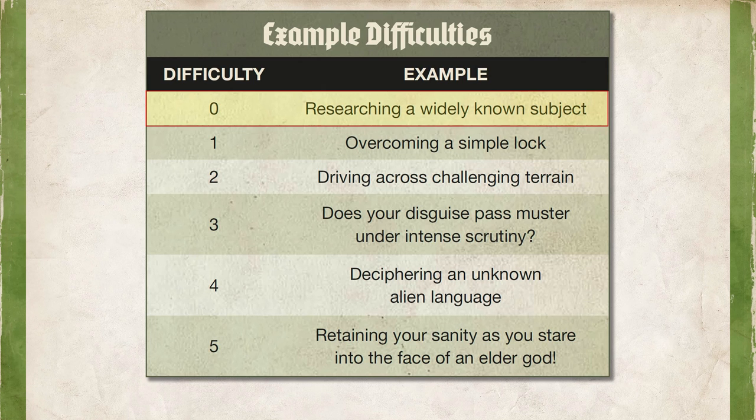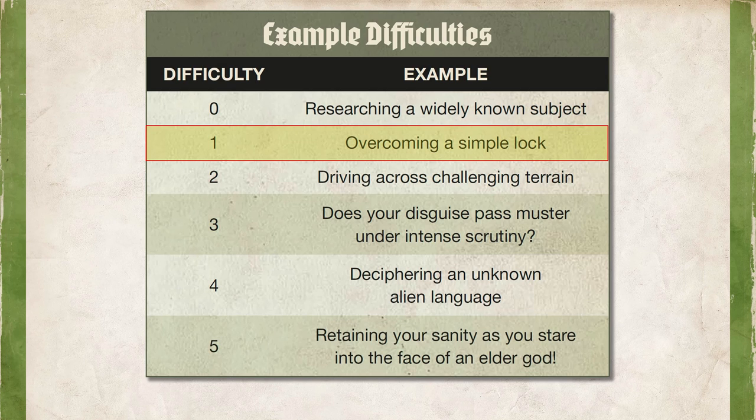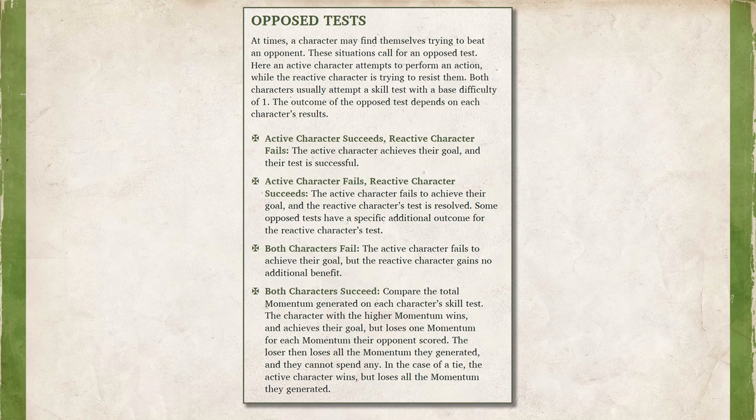We total up the number of successes and compare that to the Test Difficulty, which is set by the Game Master. Difficulty levels can range between zero, which means it's routine, up to five, which means it's near impossible. Most tests are going to be done at Difficulty 1, meaning that we only need to roll a single success to pass. In the case of an Opposed Skill Test, such as trying to sneak past a guard, it would be your Stealth skill versus the Guard's Observation skill, and whoever rolled the most successes wins. In the event of a tie, victory goes to the Attacker — which is a bit different from how other games handle it.